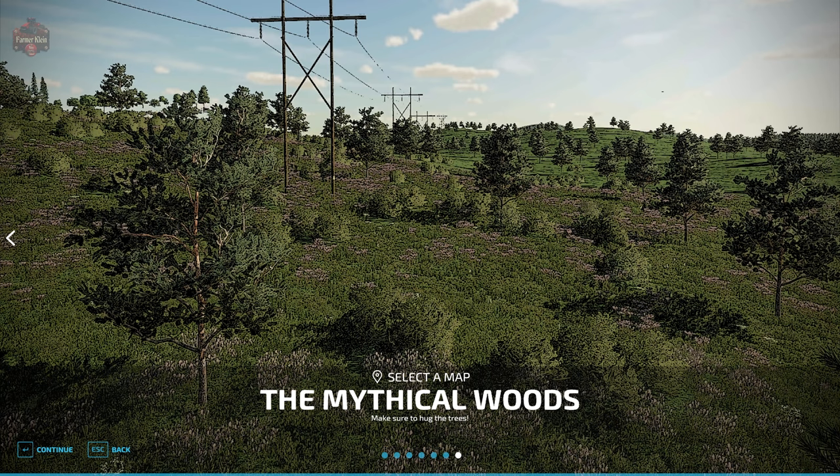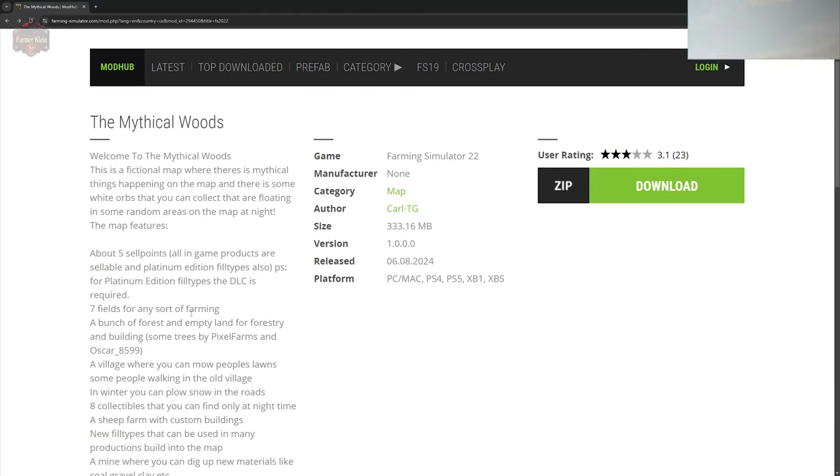The Mythical Woods map can be found on the farmingsimulator.com website or the in-game downloadable content menu. As of the 1.0 release, this map is available for all platforms.